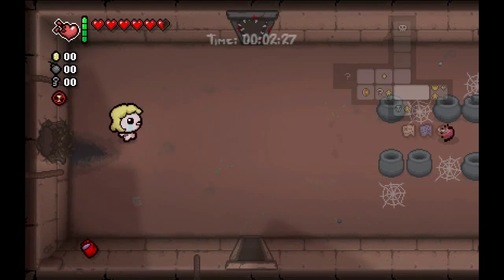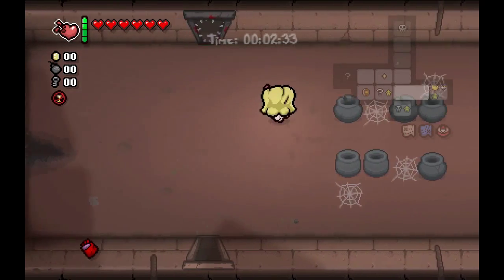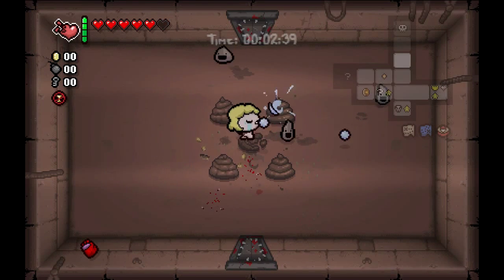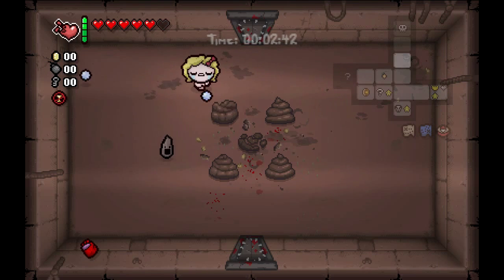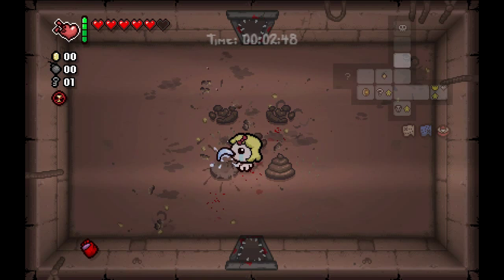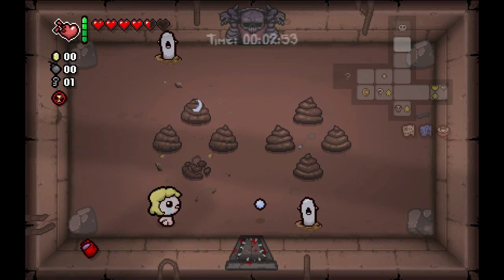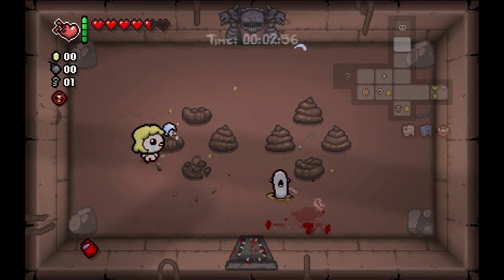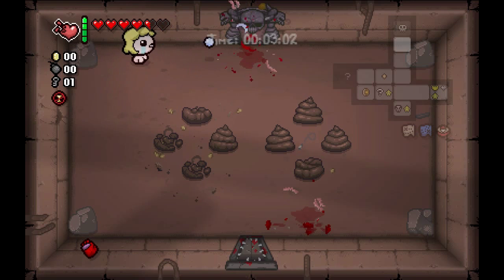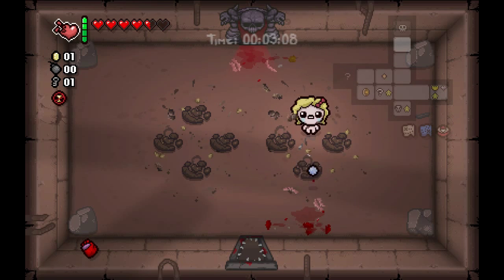I'm going to be taking some more damage. One of the most important factors of challenge runs is getting Devil Deals — that's going to be extremely unlikely in this run because I'm going to be taking a lot of damage, most of it Red Heart. About the only way it's going to happen is if I pick up an Emperor's card at some point and skip directly to the boss fight to get that.